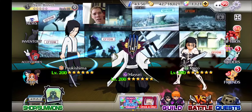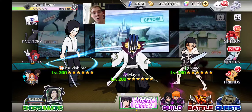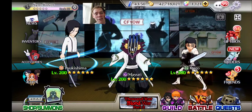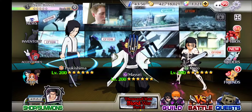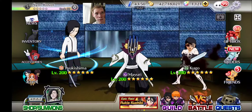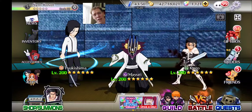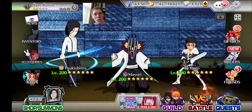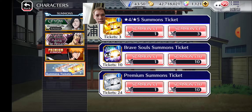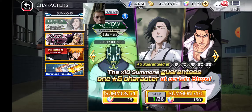The fact they're doing that means they know people are going to be summoning on this big time. As for me, I'm not huge into PvP right now, I'm pretty lax on it. So we have 1,121 orbs — that's enough to get us to step 5. We'll just see how our luck goes, hopefully get a banner character. We do have 10 Brave Soul summon tickets to use, so we're going to be doing steps 1 through 5.